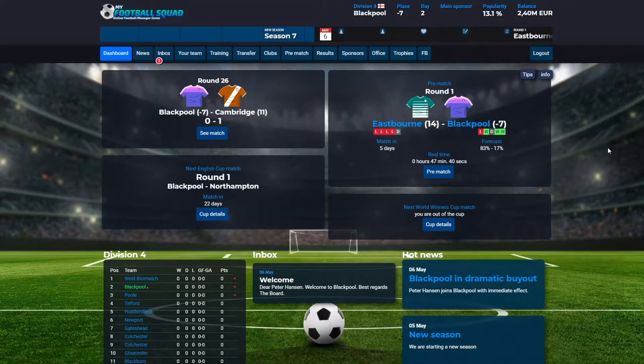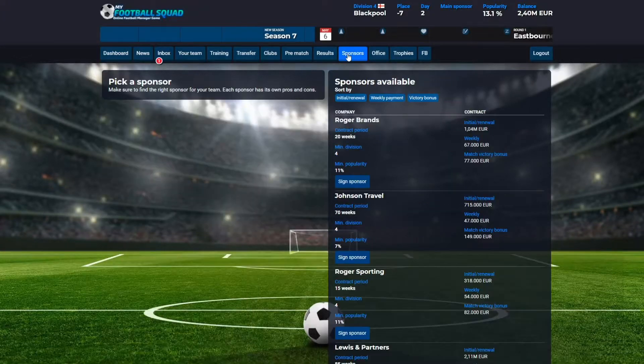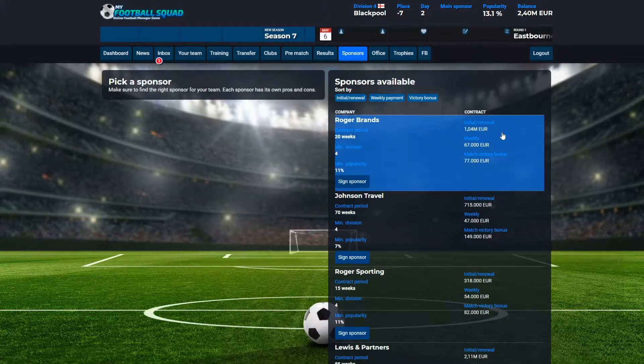The first thing to do after creating your team is to start finding a sponsor. Click on sponsor and find your sponsor. Sponsors have different advantages. You can either get a sponsor that has a high initial payment, sponsors that have a high weekly payment, or a high payment for your victories.